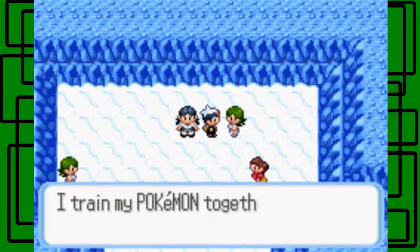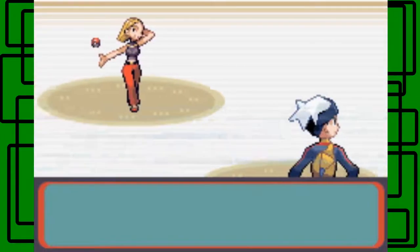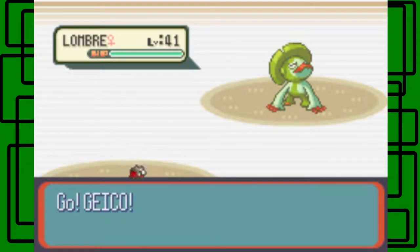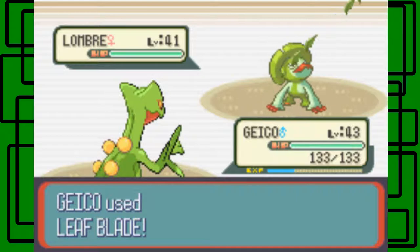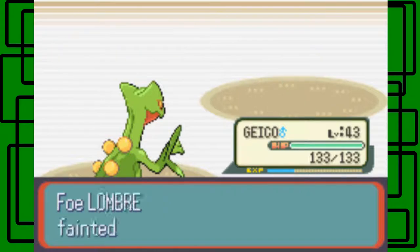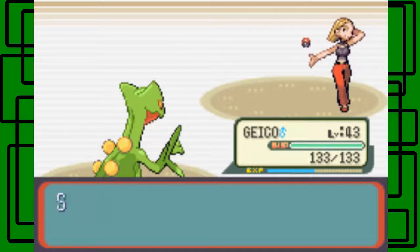Let's start with this trainer right here. Here's a Beauty - Beauty Olivia. She has a Lombre, which is Water and Grass type. Let's go for Leaf Blade on this thing - the Lombre is level 41. Nice, it's a one-hit KO. We defeated Beauty Olivia. Thanks for 2,280 Pokédollars.